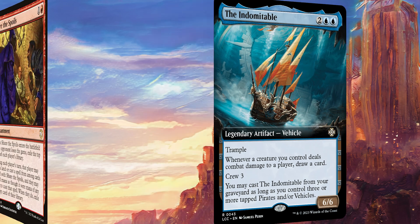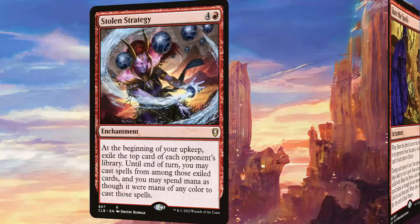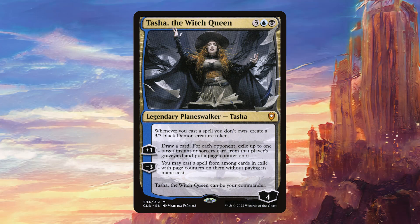Moving on to enchantments: Share the Spoils creates a common pool of cards that people can access, which works very well with what our commander is doing. Stolen Strategy is quite slow — we have to wait until the beginning of our upkeep — but it provides nice card selection and advantage. Moving on to planeswalkers, Tasha the Witch Queen works perfectly with everything this deck is doing, giving us a 3/3 Demon for basically doing anything at all. We mostly want it for the passive, but both active abilities are relevant to what the deck is doing.